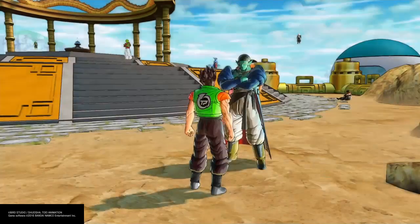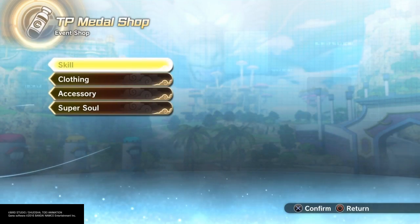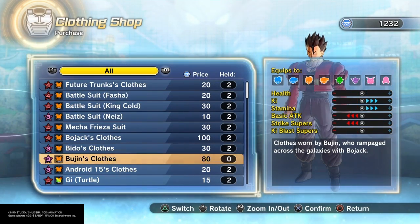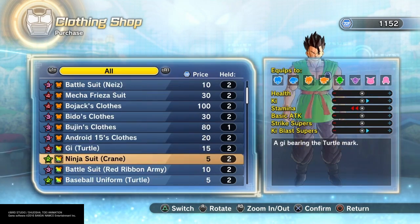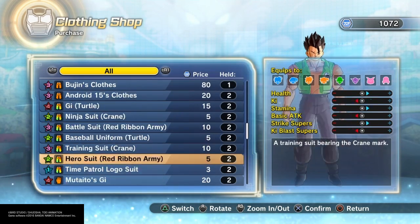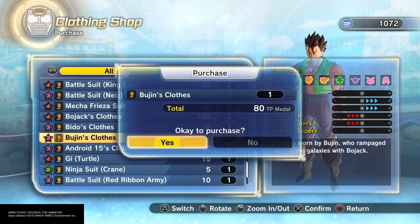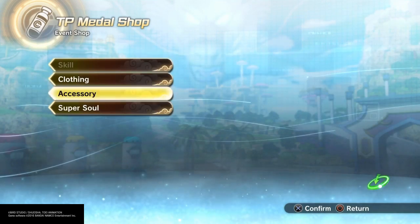The TP Medal Shop, for those who are new to the game, is only open on the weekend. If you need to get in there, all you gotta do is just change the time. If you need a guide on how to do that, I'll put a link in the description below for a video I have on how to open the TP shop on any day of the week. As you can see, you gotta spend anywhere from 30 to 80 points for clothing, which is pretty freaking expensive.